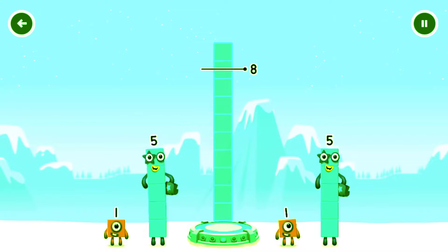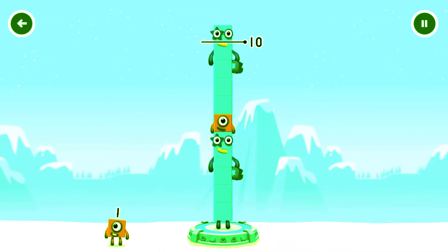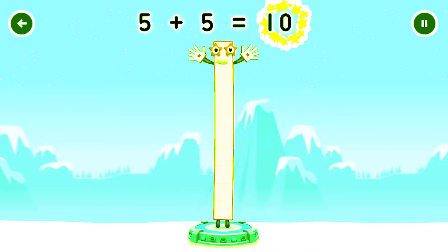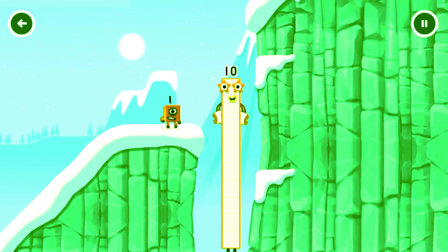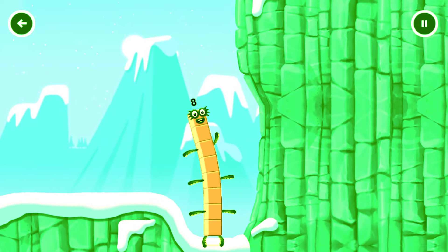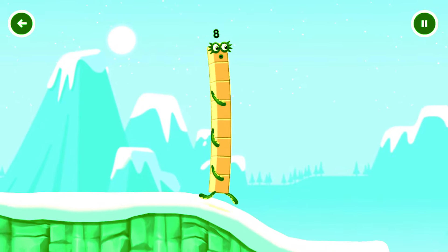Add number blocks to make 10. 5, 5. Too much. You've got too much. That's too much. You've cracked it! 5 plus 5 equals 10. I am 10. There's one going to get up there. I am 7. I am 8. Lots of luck coming through.